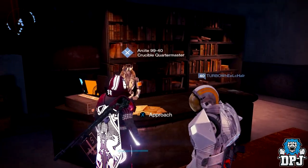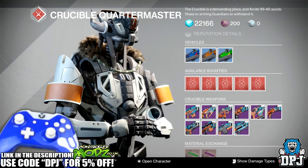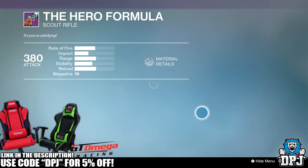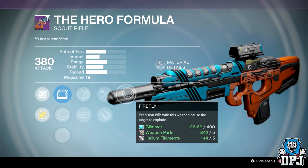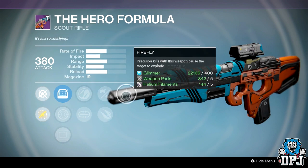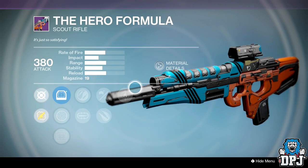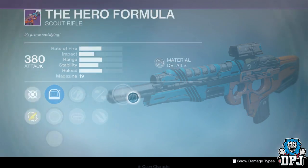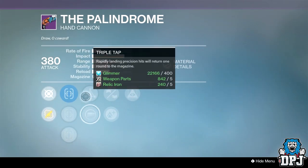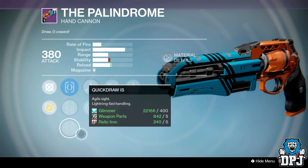Starting with the Crucible Quartermaster — there's one thing that's pretty amazing but other than that nothing that great. The Hero Formula scout rifle: even with a perfect roll it isn't that great. We've got Zen Moment or Mulligan, Brace Frame or Explosive Rounds, and Firefly. I'd say Mulligan, Explosive Rounds, and Firefly for a PvE roll, but I'm not feeling this scout rifle — save your marks. The Palindrome this week has Triple Tap, Reinforced, and Hidden Hand — definitely not the best roll, so again save your marks.